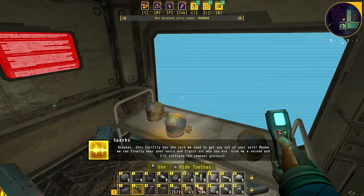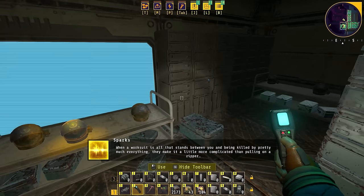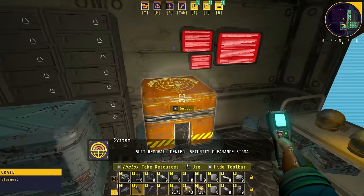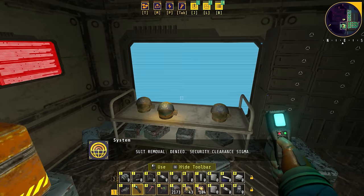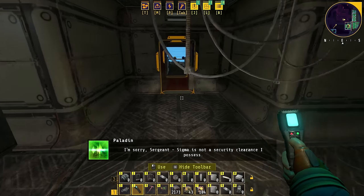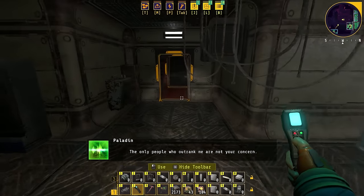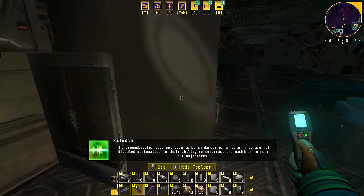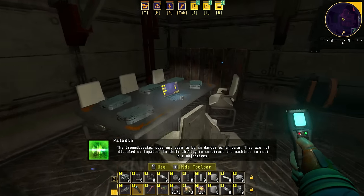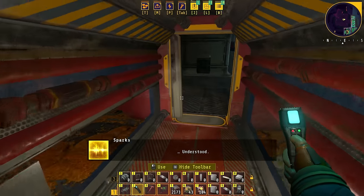Breaker, this facility has the tech we need to get you out of your suit. Maybe we can finally hear your voice and figure out who you are. Give me a second and I'll initiate the removal protocol. I never even thought about getting out of my suit. When a work suit is all that stands between you and being killed by pretty much everything, they make it a little more complicated than pulling on a zipper. Suit removal — denied. Security clearance Sigma. Denied? We'll see about that. Colonel Paladin? I'm sorry, Sergeant — Sigma is not a security clearance I possess. Sir, how could that be possible? The only people who outrank me are not your concern. The groundbreaker does not seem to be in danger or in pain — they are not disabled or impaired in their ability to construct the machines to meet our objectives. We are in no position to dwell on it. You will drop this matter. Understood.